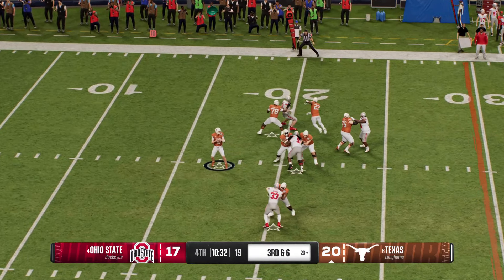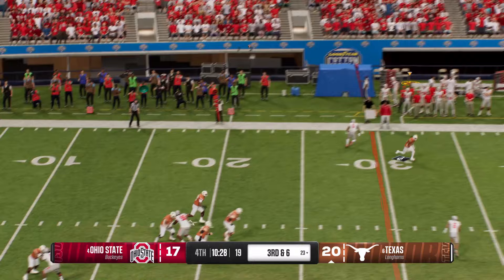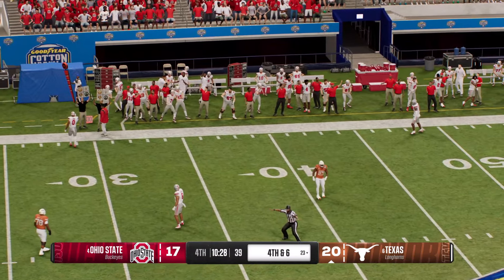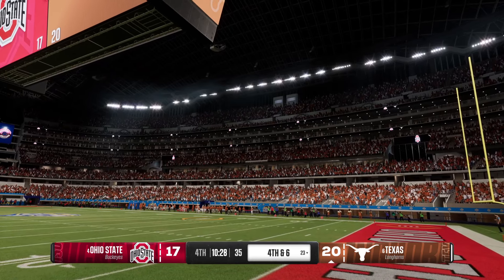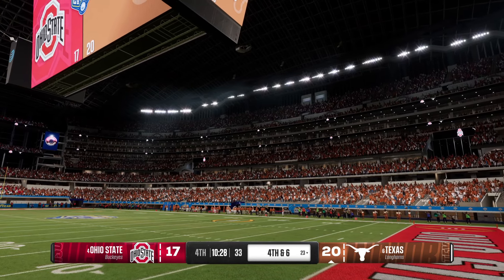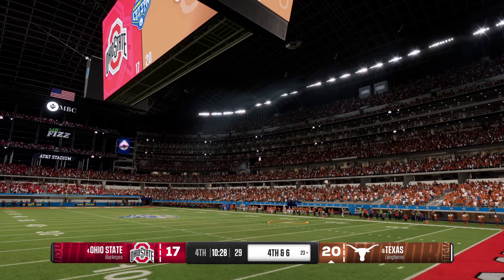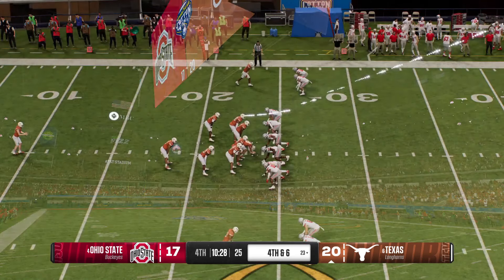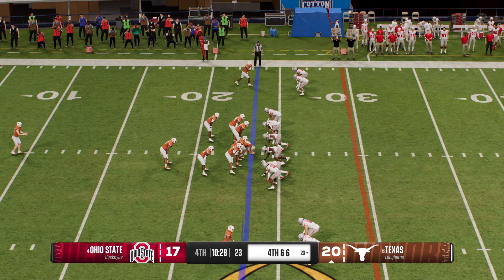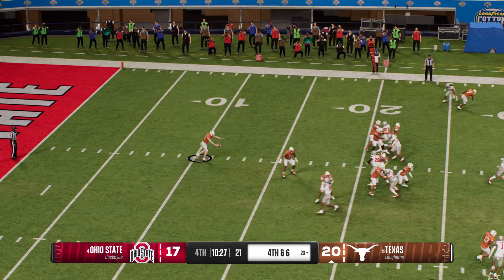Drops back looking to throw on third down — pressure is coming, and he just throws it away. Took a big shot but avoids the sack. Everybody talks about sacks, and they're very important, but sometimes just the rush and pressure affecting the quarterback is just as effective. He didn't have a clean throwing lane and they forced the incompletion. The Longhorns will send the punt team onto the field.